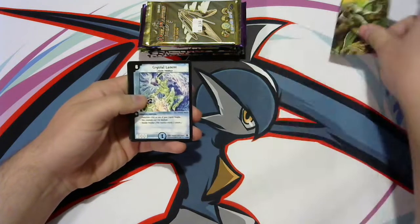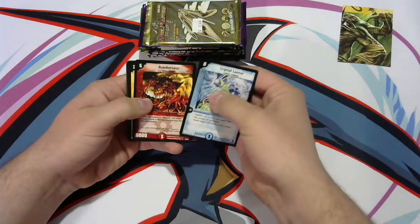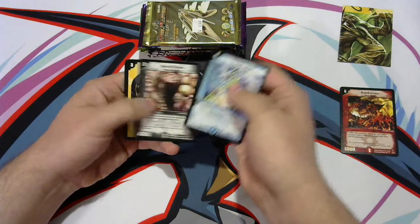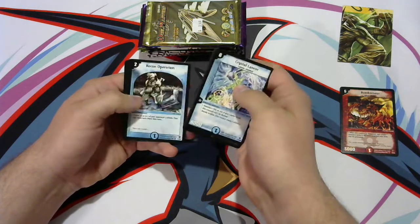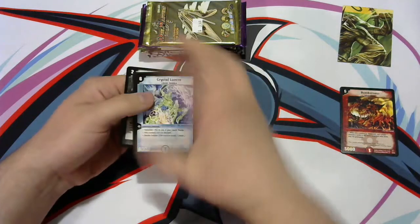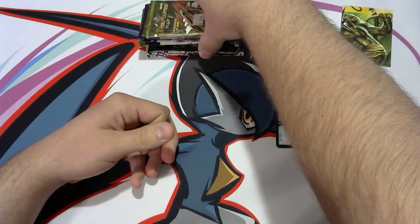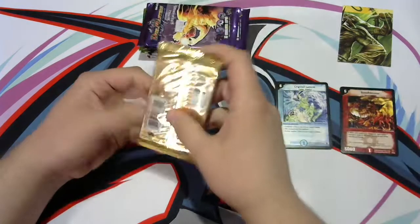We got a Bark Whip, Crystal Lancer — Bomber Saw is our rare. Win the Oracle, Mana Crisis, Horrid Worm, Logic Cube, Galsaur, Recon Operation, Leaping, and Critical Blade. So not much for the first pack. I think that's ten — we have ten packs we're doing here roughly.